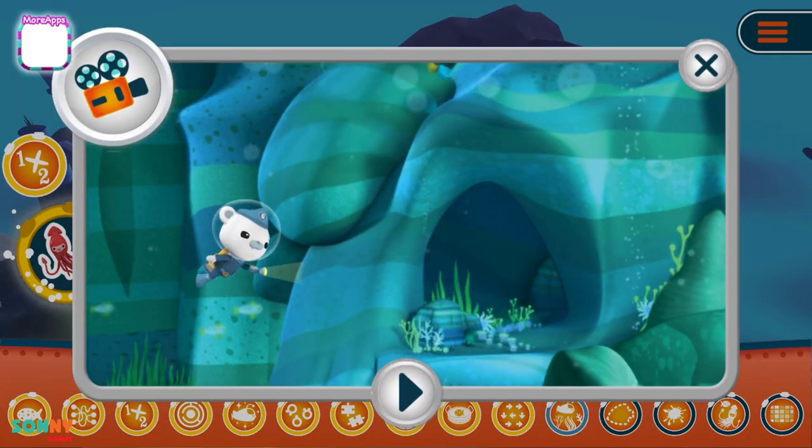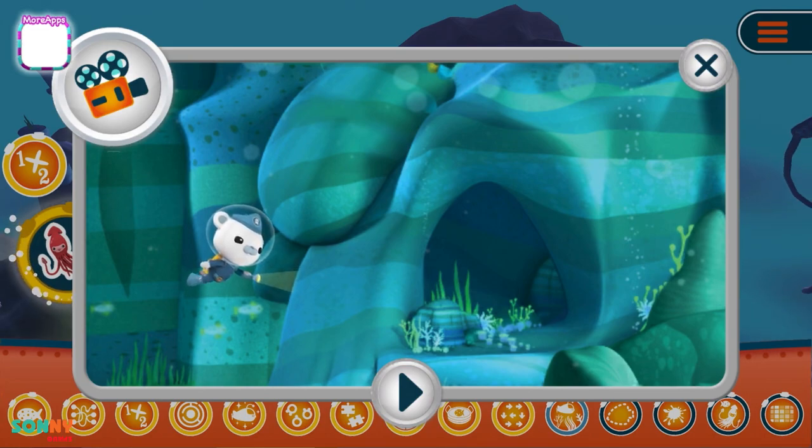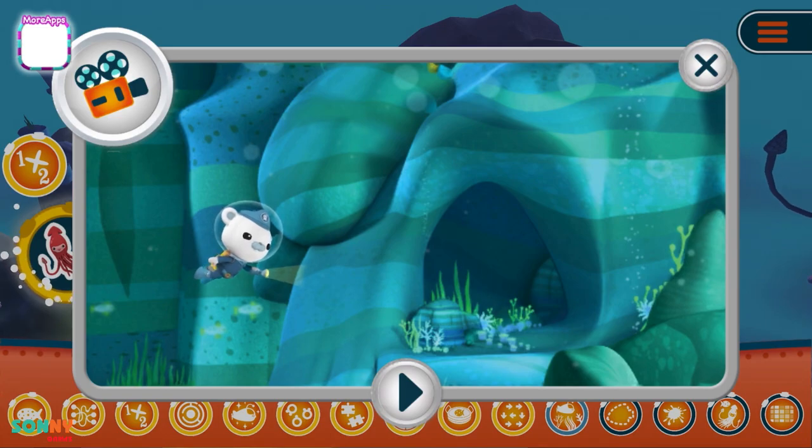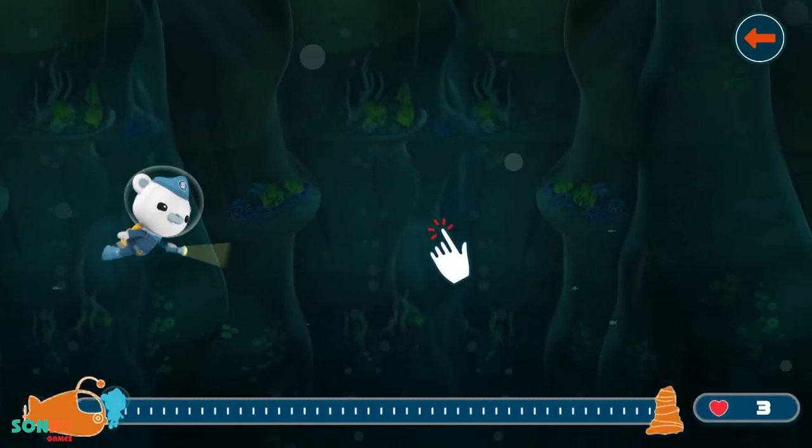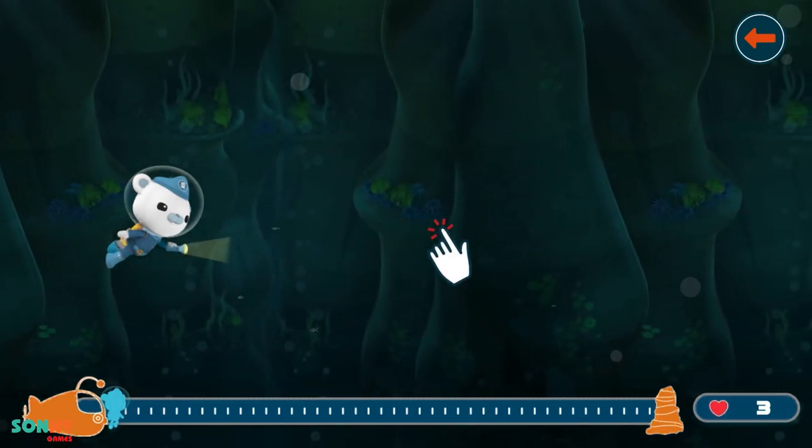While Professor Inkling waits in the Gup-A, Captain Barnacles, Peso, and Quasi have to go into the cave to look for the giant squid. Guide Captain Barnacles through the cave by touching the screen to avoid the rocks.